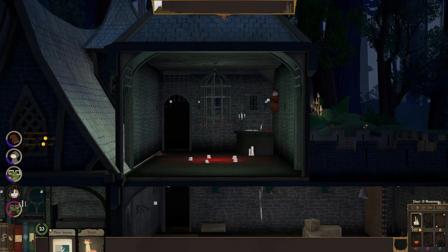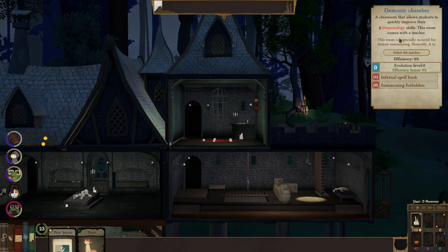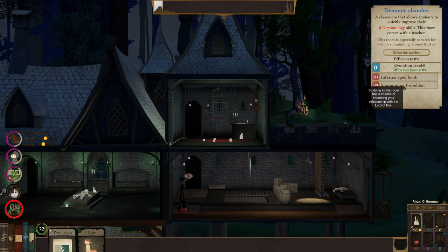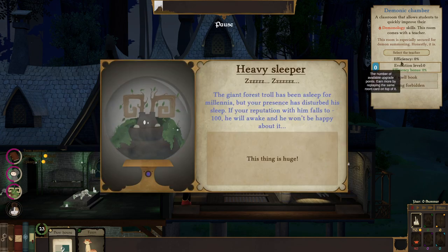I told you there's a lot going on here. Chaotic students learn faster in the demonology room, and also summoning forbidden — studying this room has a chance of improving your relationship with the Lord of Evil.